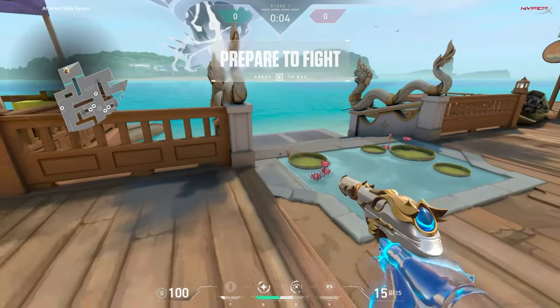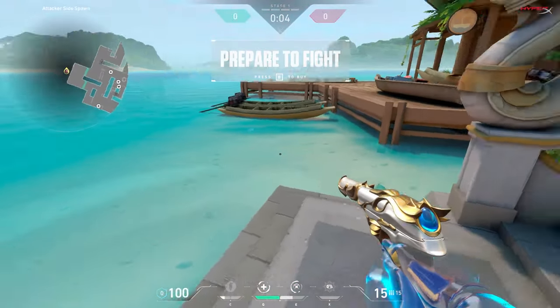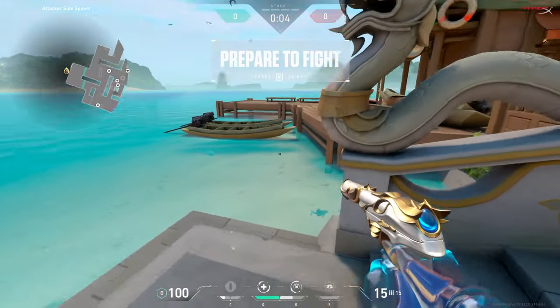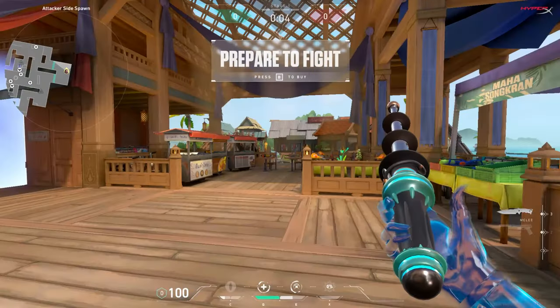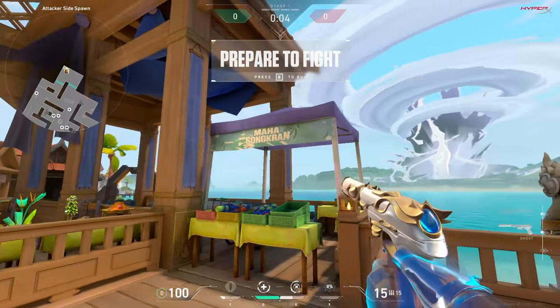Right off the bat, when we spawn - this is the spawn here. If you turn around, no way, you can walk down these stairs. Wait, this is so pretty. Raya, you like my knife? It's new, I like it.